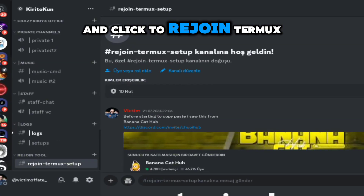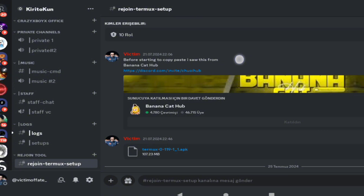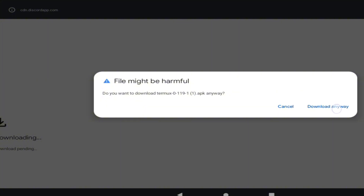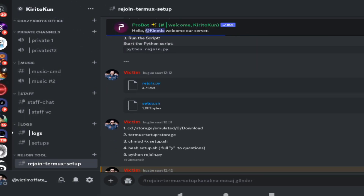First, join my Discord and click the rejoin Termux tool channel and download Termux. Then download rejoin.py and set up the .sh files into your Android phone.